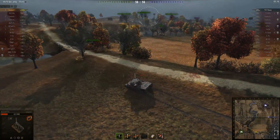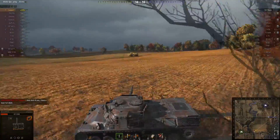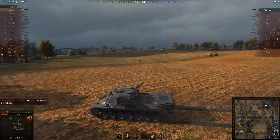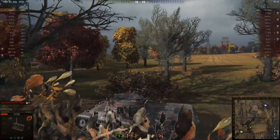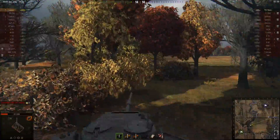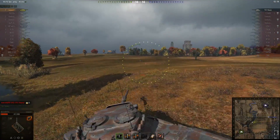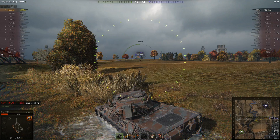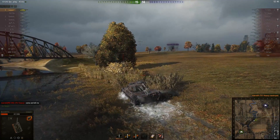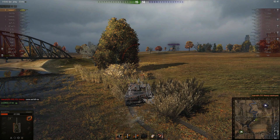Perhaps he's feeling generous and wants Borso to get the Kolobanov's medal and the Radley Walters medal. No — he wants Borso to win because his team is full of idiots. Borso has done over 8000 damage and is on 7 kills, and this T57 is going to let him win — like he could stop him — in order to punish his team for playing badly. This from the T57 Heavy, the top-tier Tier X autoloading heavy tank who fired 11 shots and only hit and done damage with two of them. A level of lack of self-awareness that is absolutely breathtaking.